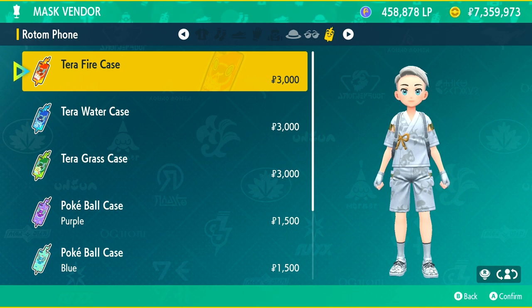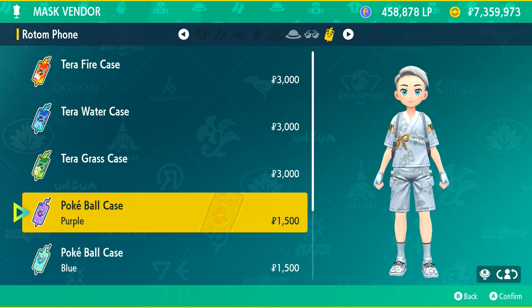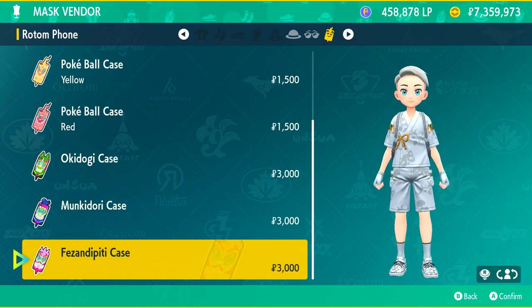And if we go over to the right-hand side here, we have Rotom phone cases. We've got the fire case, the water case, the grass case, the Pokéball case in purple, Pokéball case in blue, green, yellow, red, the Okidogi case, Munkidori case, and the Fezandipity case.